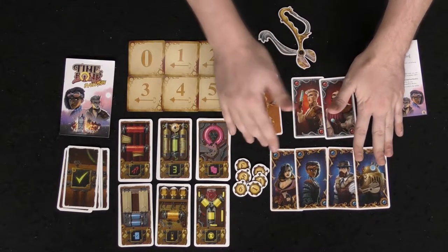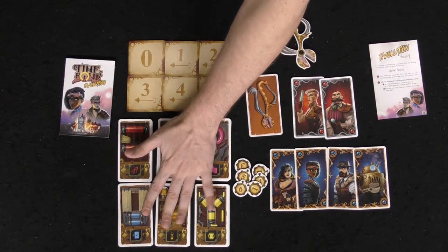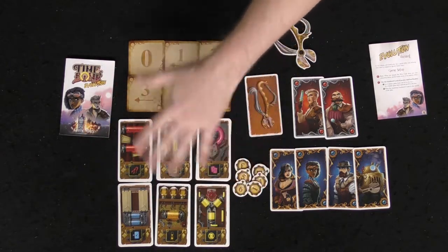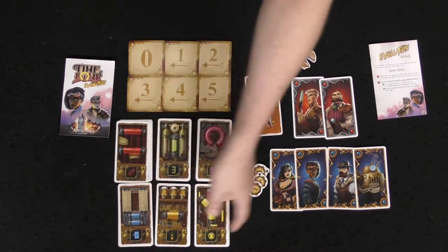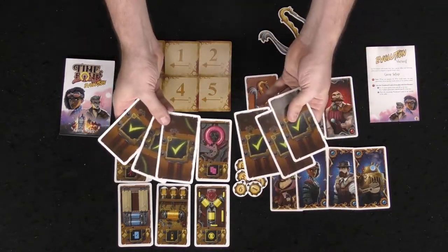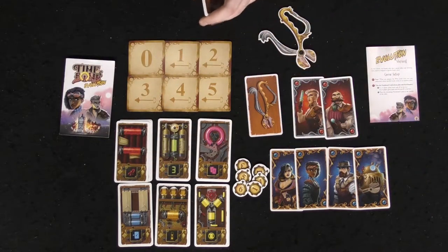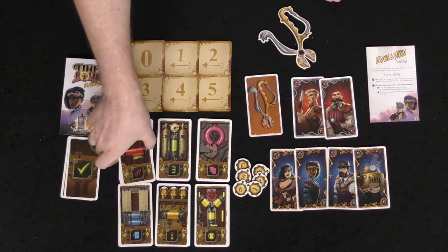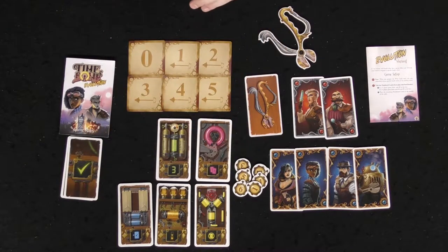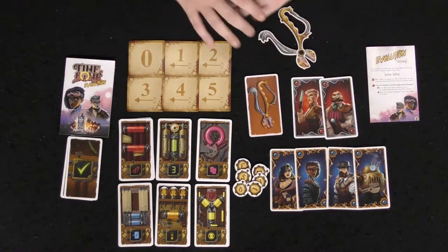You're going to have Moriarty and her minions, and Sherlock Holmes and all of her good allies attempting to stop the evil villains from exploding bombs in the city. These are the bombs — there are six different types. In the base game the color is all that matters, but there are unique abilities for the Evolution aspect. These are your defusers, which you need in order to win if you're playing as the heroes.